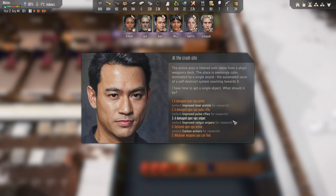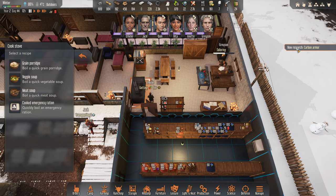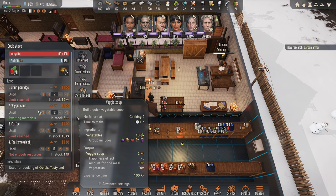Carbon armor! The entire area is littered with items from a ship's weaponry deck. The place is seemingly calm, dominated by a single sound — the automated voice of a self-destruct system counting towards zero. I have time to get a single object — what should it be? Tattered spec ops armor — unlocks carbon armors for research. Yes please! Oh that's amazing, yeah, that's going to be great!